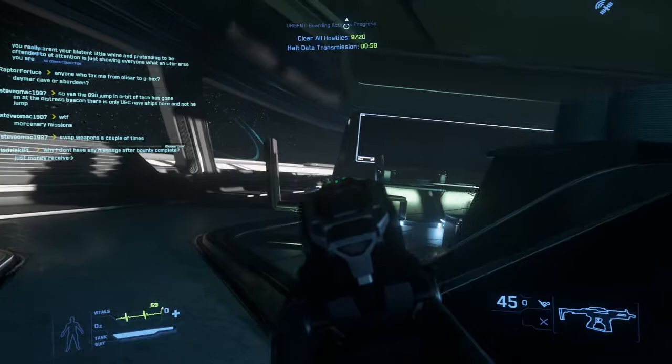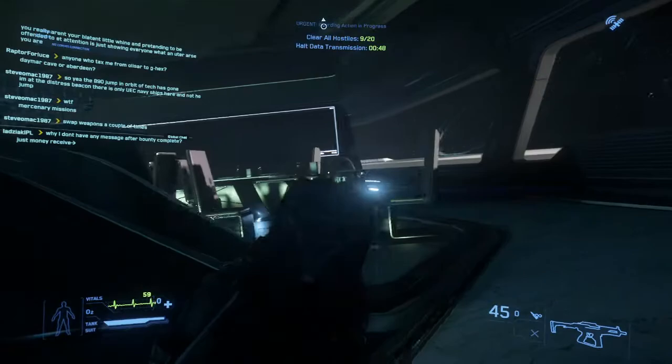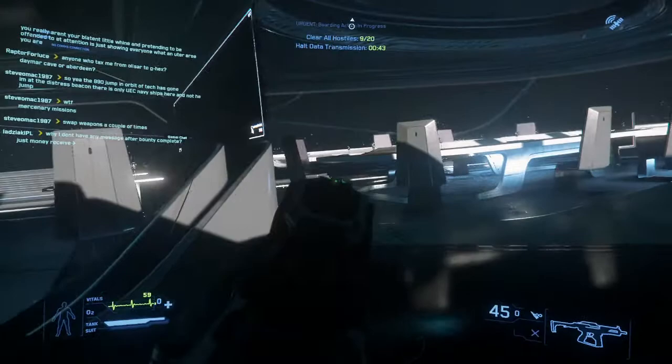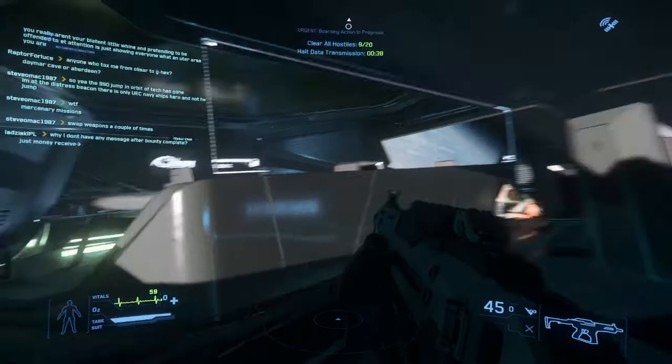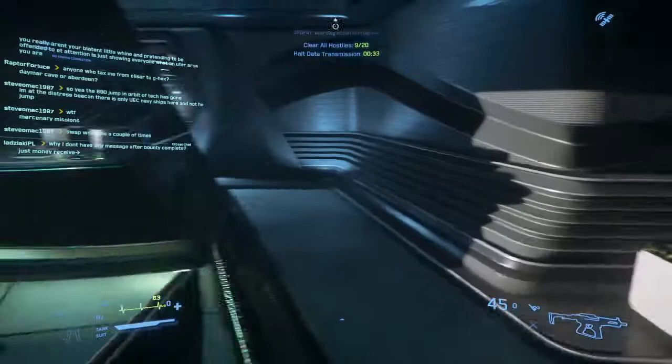When you come around this corner, watch out because the sun is really bright and it's going to make it harder to see. Use the sun to your advantage — it's a big light. On that wall there, usually there's the data transfer module, but again it's not here. If anybody knows the other locations it spawns at, please let me know in the comments.